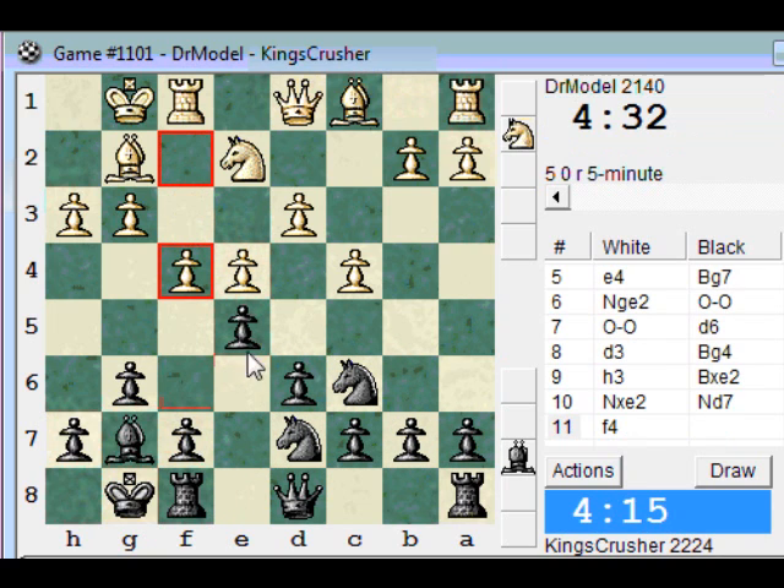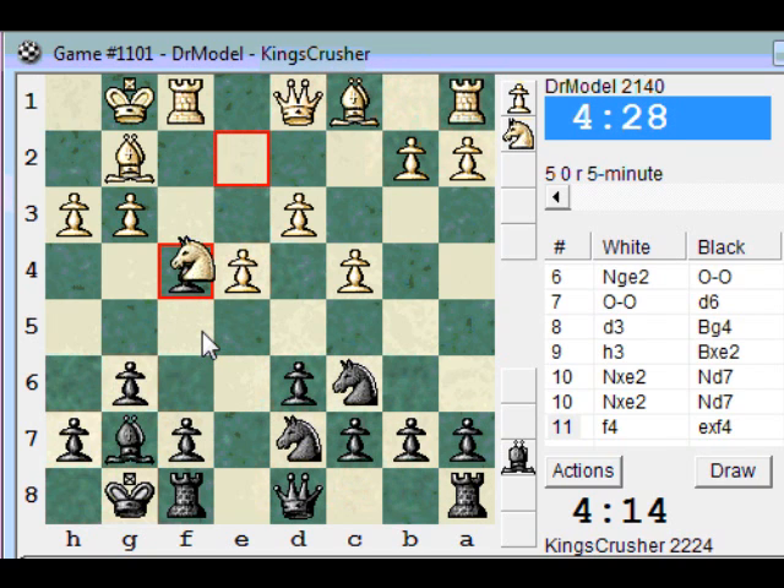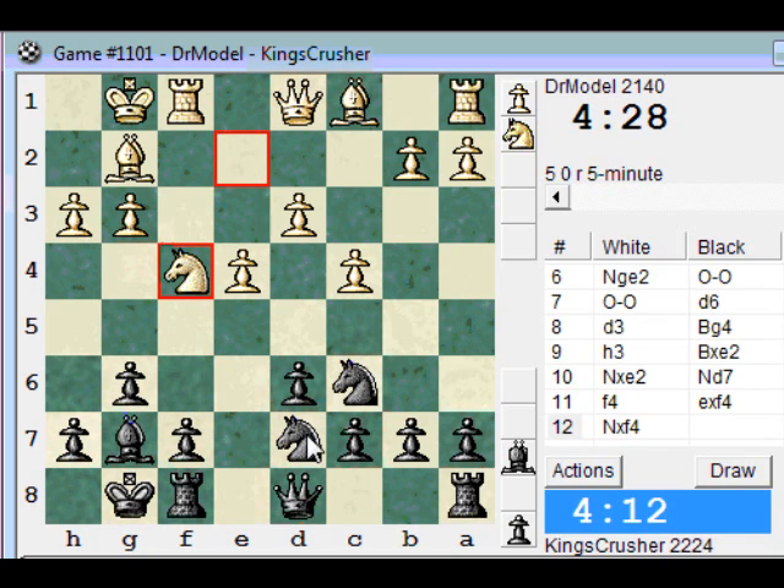I'll combine that plan with playing for b5 later. So Nc5. Mind you, this is not that practical if he's going to play for f5. Maybe f5 is needed. This might be okay.